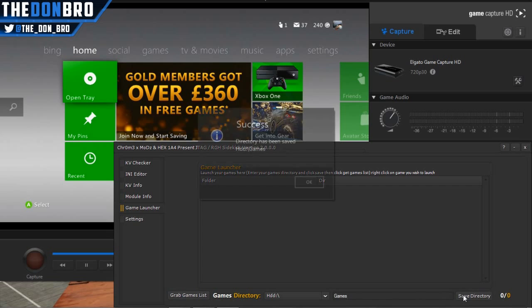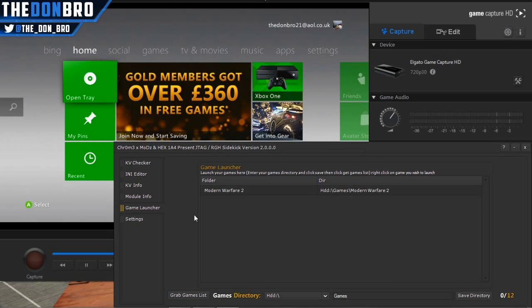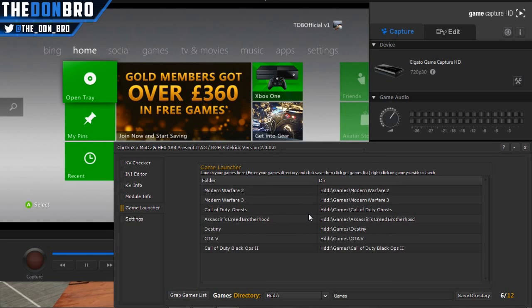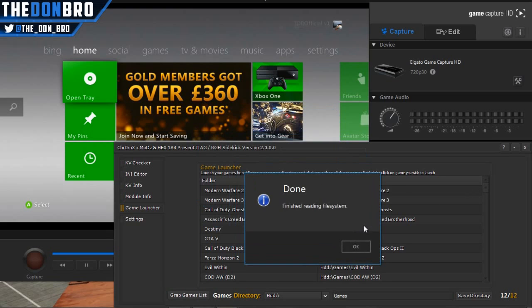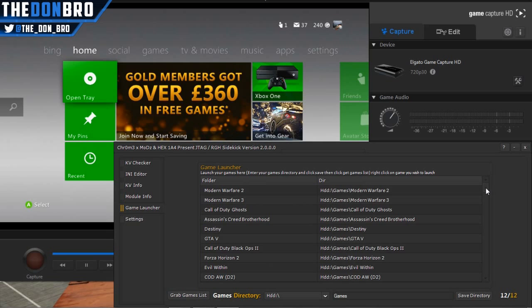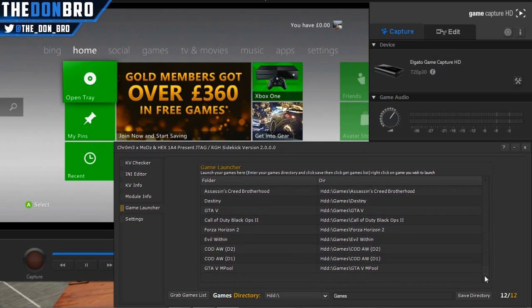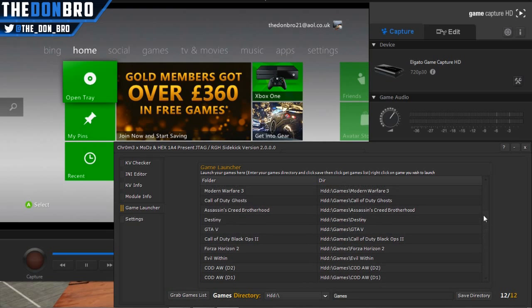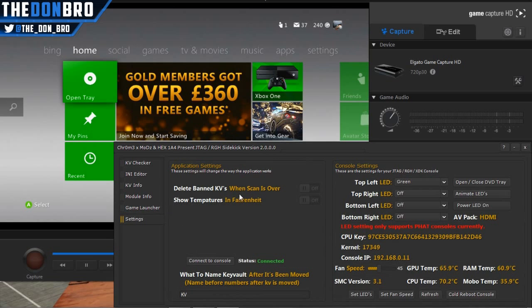Here we have the game launcher. What you have to do first is set the directory for where your games are loaded — for me it was HDD and then a folder called 'games', so I typed in 'games' and clicked save directory. Then all you need to do is load your games and it will load all the XEX files that run your games, telling you exactly what each one is. That is really awesome because it's really clear.